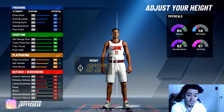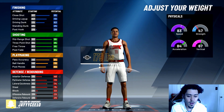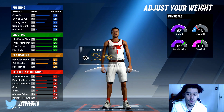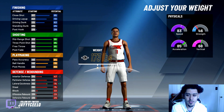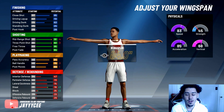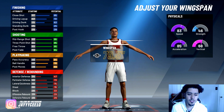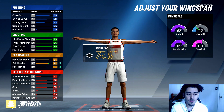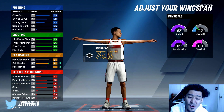At 6'2" you get plus 5 on ball handling, up to 80, but I don't want to go that short. I'll go with 6'3" height. For weight we want more speed and acceleration, so we'll go 174 pounds — that's where our acceleration changes to 85. For wingspan, the lower it goes the better your ball handling. I'm gonna go down to the minimum, around 75.0 — T-Rex arms. Better ball handling.